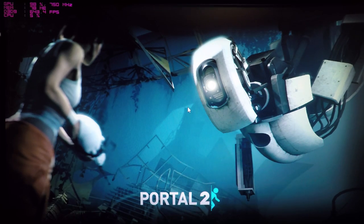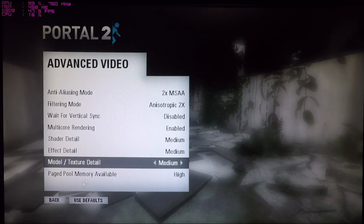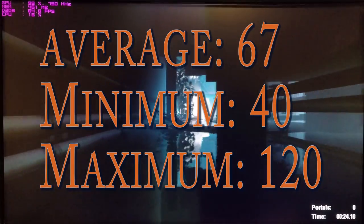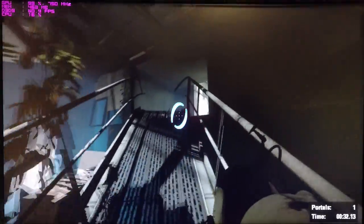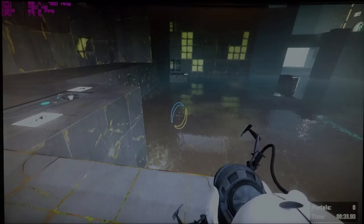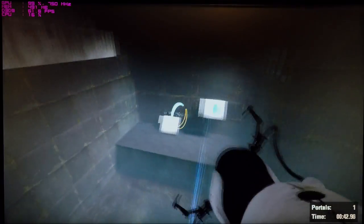The next game on our list is Portal 2 — a fun game that is still pretty easy to run. This is also running at 720p with more or less the medium preset selected. This also runs quite well; we recorded an average FPS of 67, a minimum of 40, and a maximum of 120. We've pretty much maxed out the available memory at close to 500MB, so you wouldn't be able to push the settings much higher without serious frame issues. But Portal 2 is also a success.